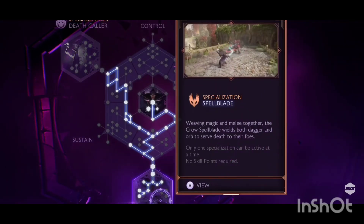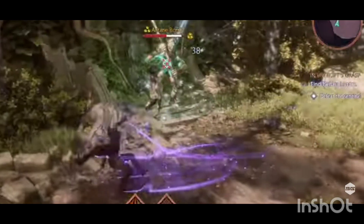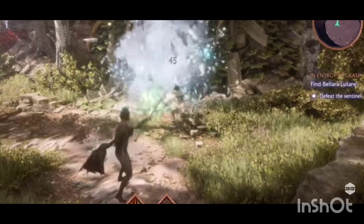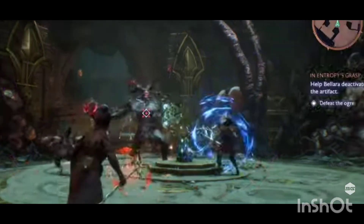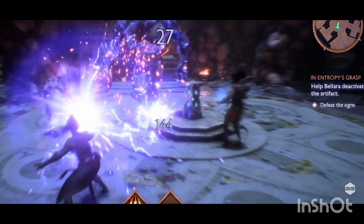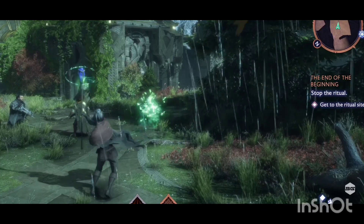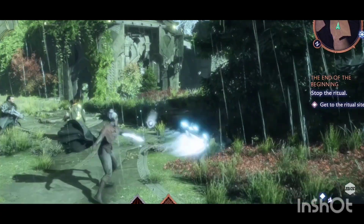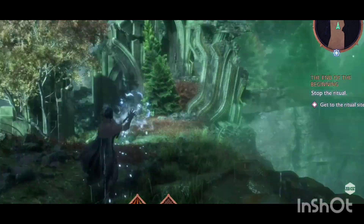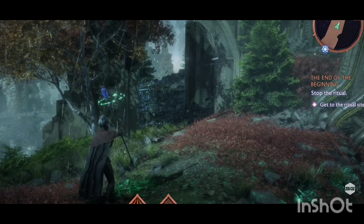What I think no one is talking about is how these specializations are actually tied to certain factions. The Death Caller is tied to the Mourn Watch, the Spell Blade is tied to the Antivan Crows, and the Evoker is connected to the Shadow Dragons. I'm not really sure if that's going to have any overall effect on gameplay, but it's worth noting that the factions we pick have some kind of connection to the specializations.